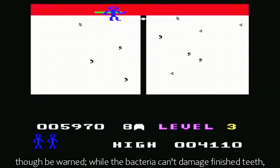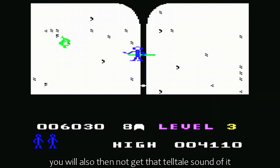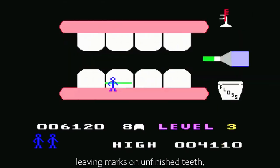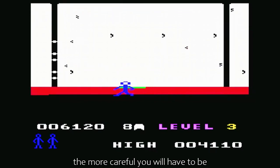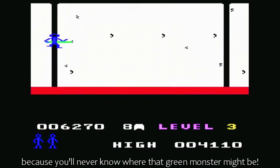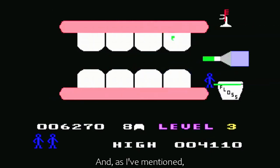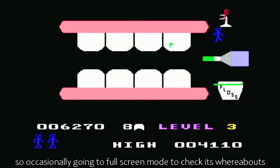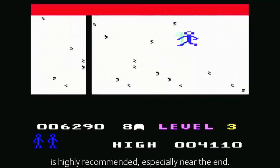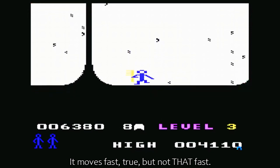Though be warned: while the bacteria can't damage finished teeth, you will also then not get that telltale sound of it leaving marks on unfinished teeth, meaning that the more teeth you have cleaned out, the more careful you will have to be, because you'll never know where that green monster might be. And as I've mentioned, it can drop out of nowhere and kill you dead. So occasionally going to full screen mode to check its whereabouts is highly recommended, especially near the end. It moves fast, true, but not that fast.